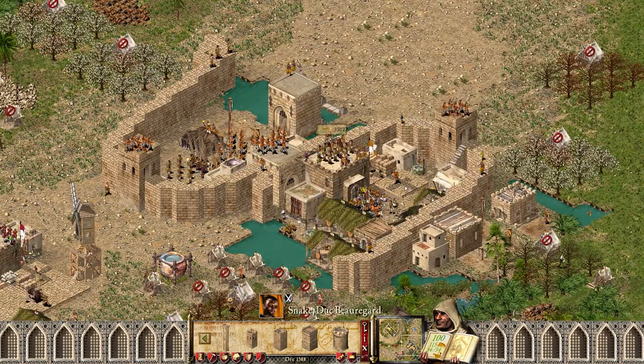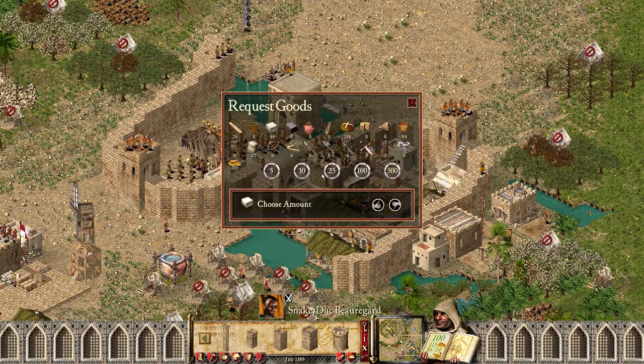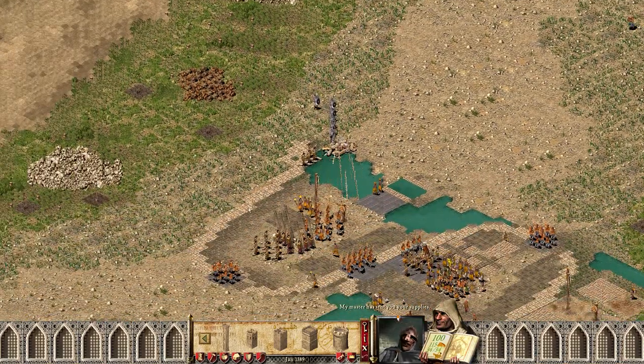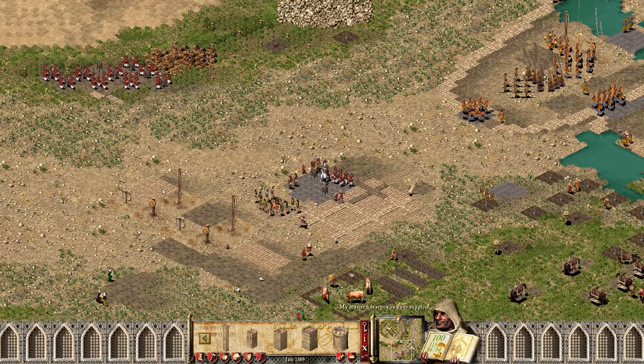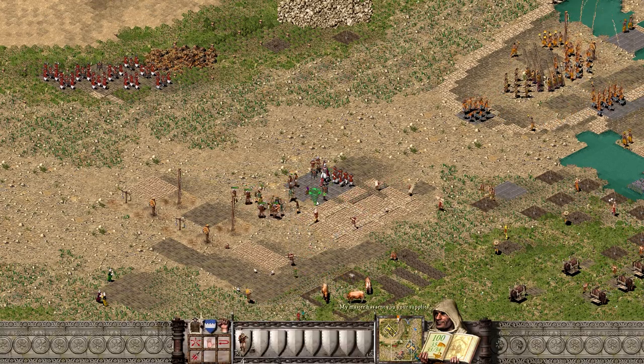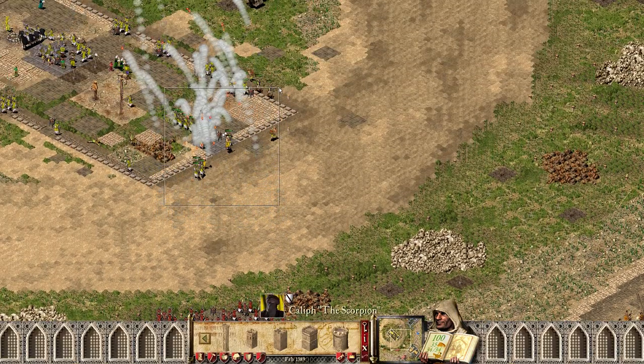We can actually ask for some stone because he has an insane amount of money. He's actually kind of struggling a little bit, so we'll need to send some units his way. We're still at 40.